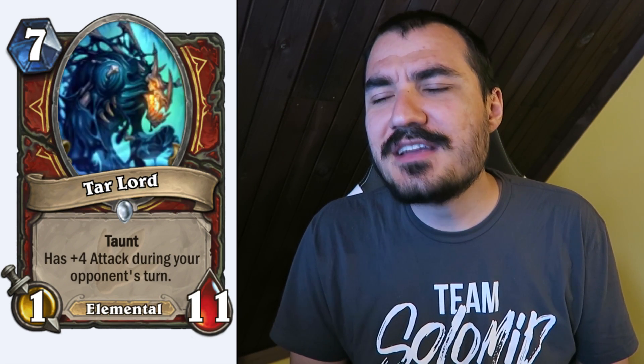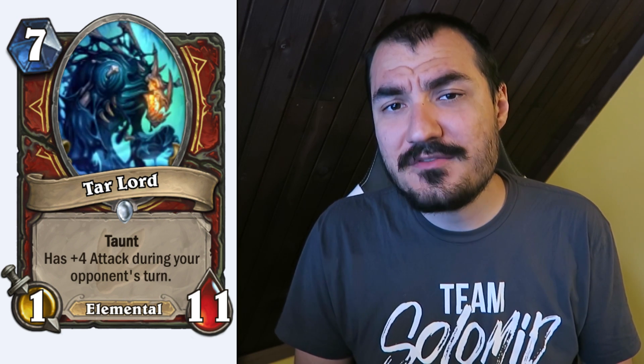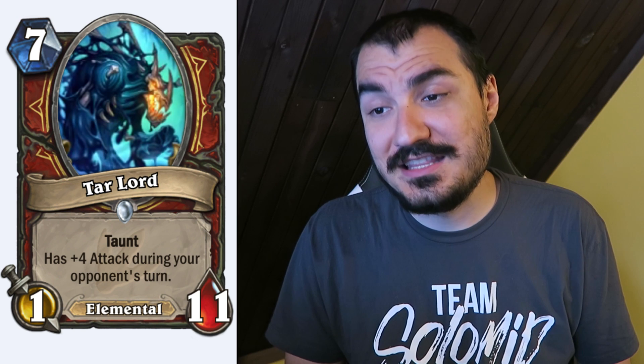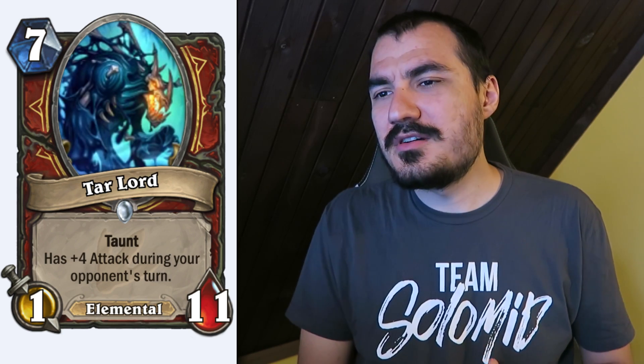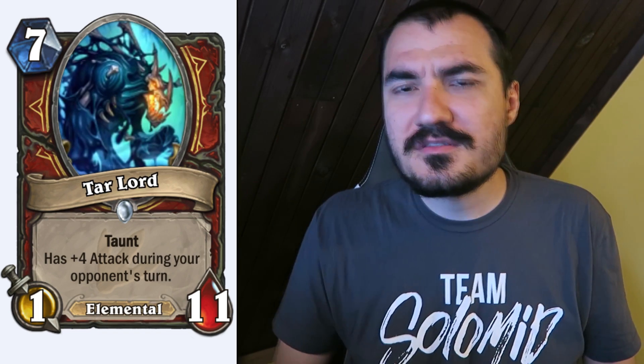Tar Lord: a Warrior-only Tar Guy. All Tar Guys start with one attack and have additional attack on the opponent's turn, plus Taunt — and they're all Elementals. So Tar Lord is 7 cost, and on your opponent's turn it's a 5/11 Taunt. That is really powerful — good luck, aggro decks. My concern is against combo decks that can just ignore it; the pressure value is low at 1 damage on your turn. I like it — it's very powerful in a specific niche, and those kinds of cards are very good.